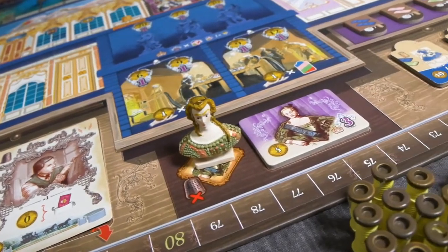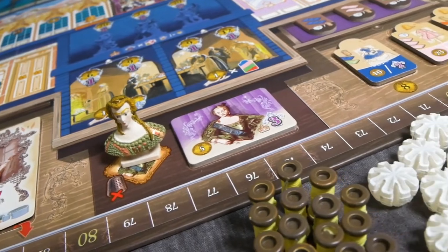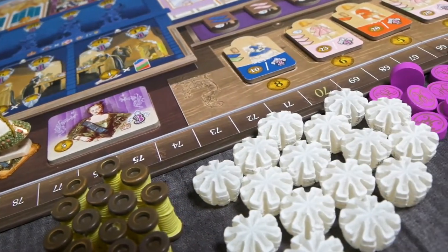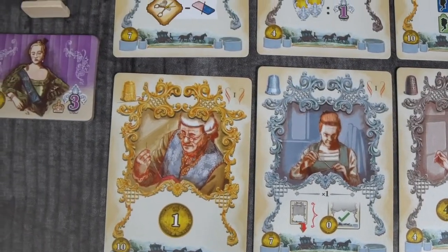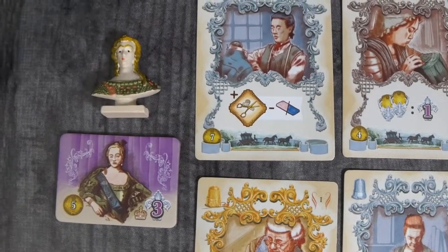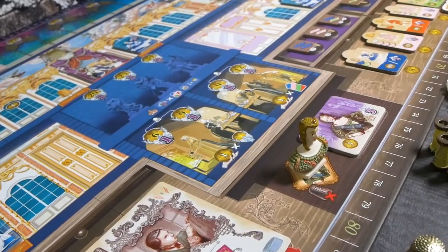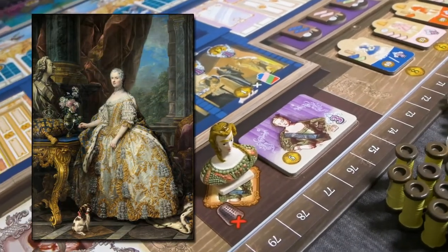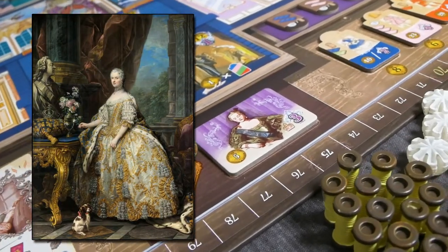The game includes several sturdy, pre-painted resin pieces like lace, thread, and the impressive first-player marker. But is that Marie Antoinette? Far from it. While Marie Antoinette presided over the decline of France and is often attributed the line 'let them eat cake,' the bust is actually that of Polish-born Maria Leszczyńska, wife of Louis XV.